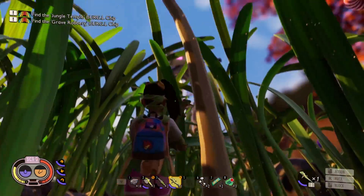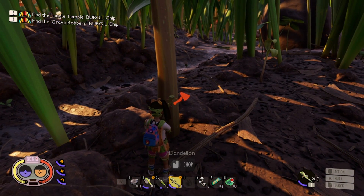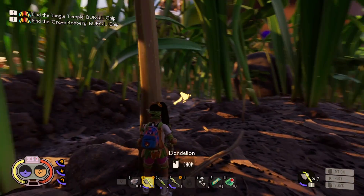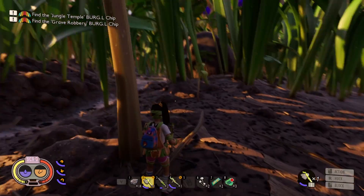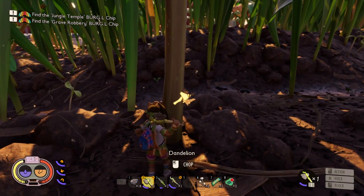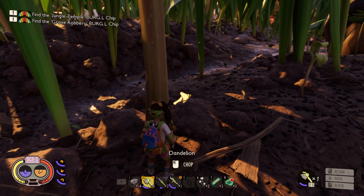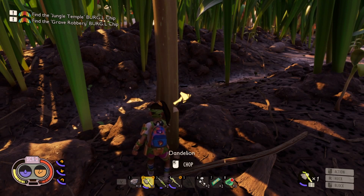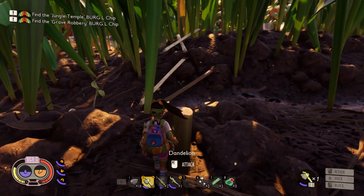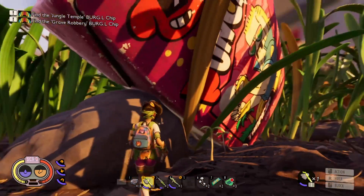We have a weed stem thing right here. Dandelion - can I actually chop that with this? Oh, we can! For some reason I thought I needed a tier two axe in order to chop that. So that means I can bring one of these over and analyze it. Let's chop this down first. There we go, perfect - maybe I want this to grow back so I won't chop that down just yet.